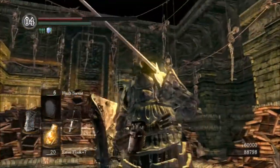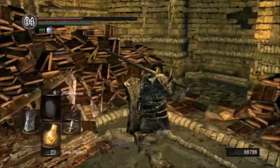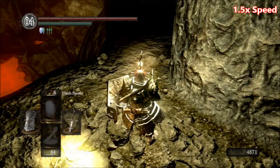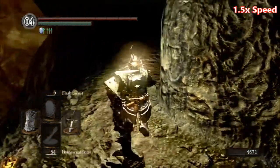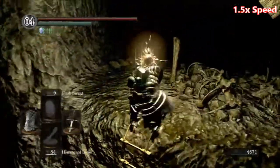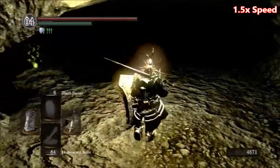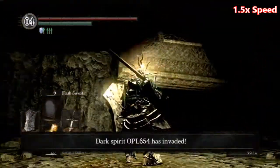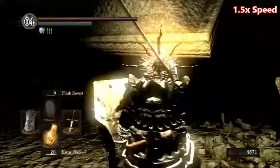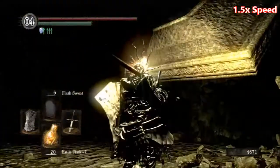Okay guys, next up it'd be the invader in the Tomb of the Giants. As soon as I leveled up once in Dexterity I have an invader coming. I already killed Pinwheel. He flips that bridge while I'm trying to walk across it — I would fall to my death. Okay, here we go.